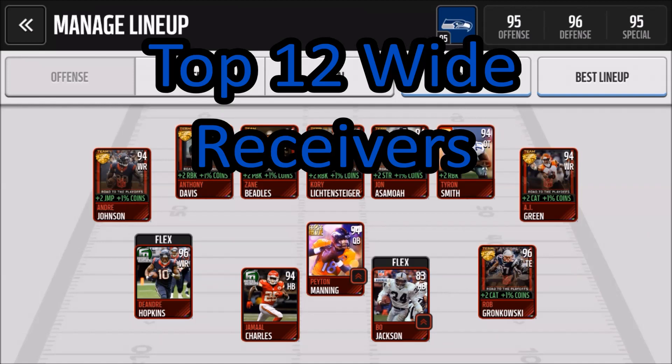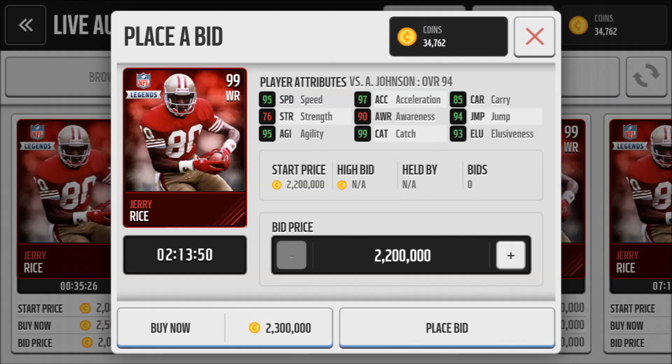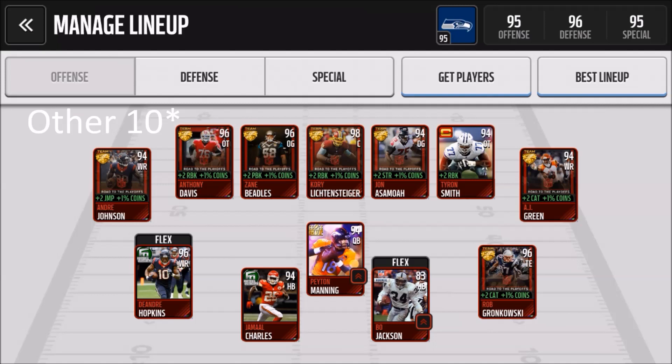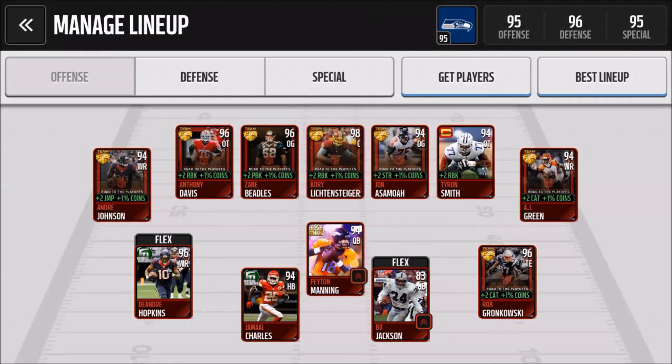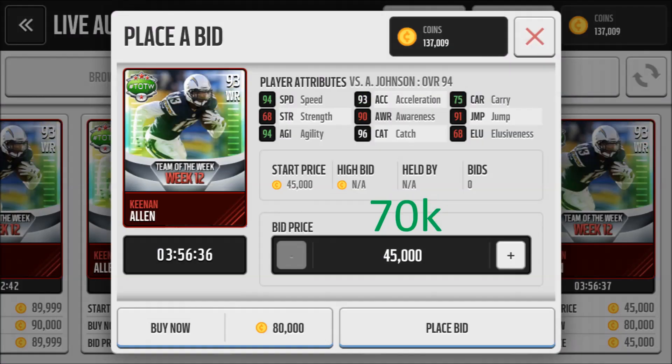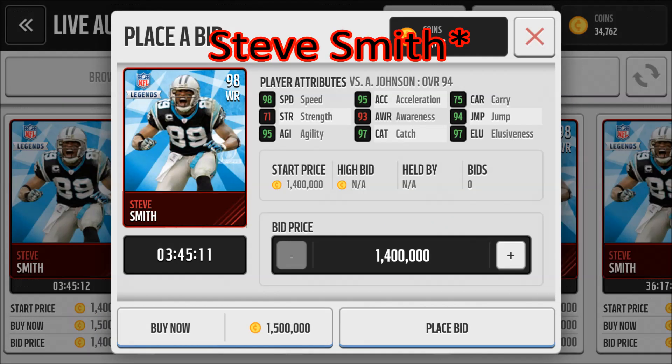Onto the wide receivers — there are so many good wide receivers in this game it was impossible for me to pick a top 10. Instead I have a list of top 12 wide receivers, but they're in no particular order. If I had to make a top two list, it would be the 98 Steve Smith at number two and Jerry Rice at number one. The other wide receivers are so similar in stats that it was too hard to eliminate anyone, so here's a spreadsheet I made with all 12 of their attributes — you can decide for yourself. In terms of cost from cheapest to most expensive: T.Y. Hilton, Keenan Allen, AJ Green, Demariyus Thomas, Antonio Brown, Odell Beckham Jr., Dez Bryant, Chris Carter, Steve Young, and finally Jerry Rice.